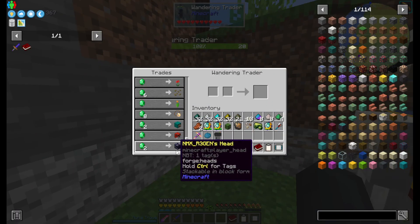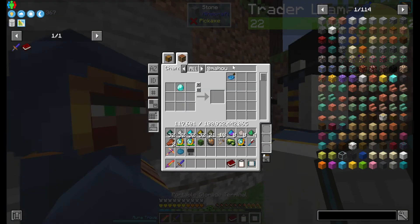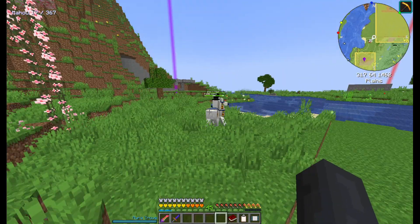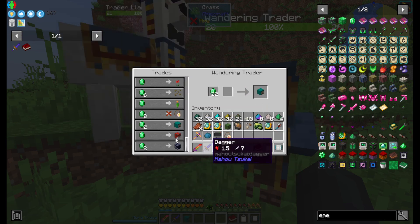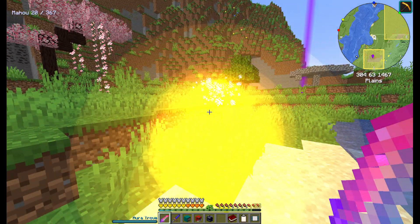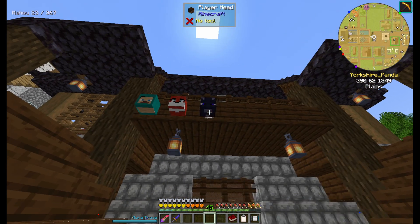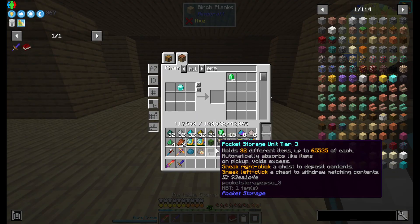First thing's first - it's Sleep Charm for eight emeralds. I mean that's easy to make, but why not? Get back. Thank you. I am definitely the villain in the story.